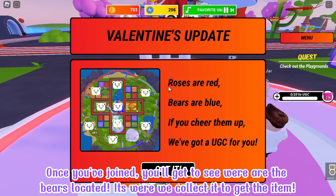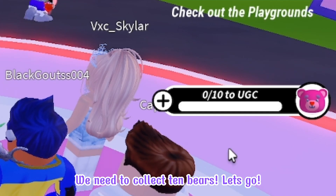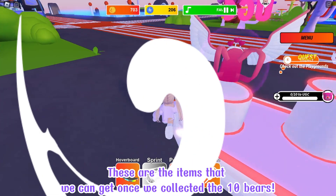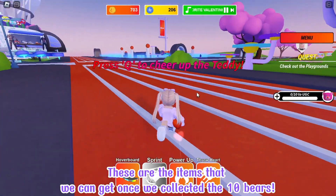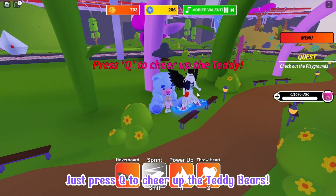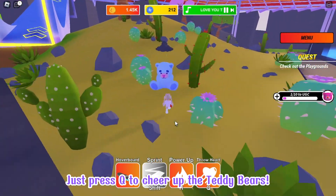Once you've joined, you'll get to see where the bears are located. It's where we collect them to get the item. We need to collect 10 bears. Let's go! These are the items that we can get once we've collected the 10 bears. Just press Q to cheer up the teddy bears.